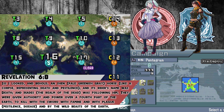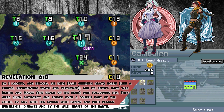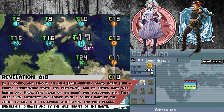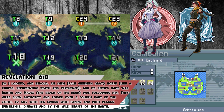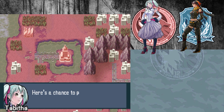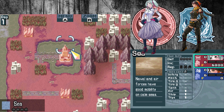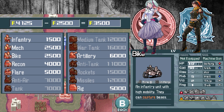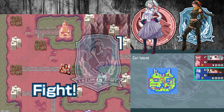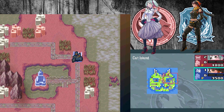Hello everyone and welcome back to another episode of Advance Wars: Days of Ruin. Last time we took on Coast Assault — not a bad one, but I kind of mucked up on the speed a little bit. This time we're doing Cat Island and we get to play as Tabitha for the first time, so we're facing off against Tasha. We're gonna build a couple of bikes because getting to the areas where the cities are, we're gonna need as much movement as possible.